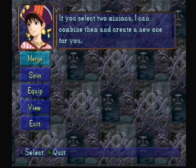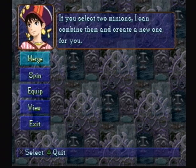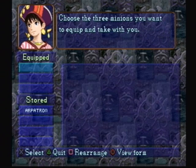Here is the purification menu. Here we have merge — you can select two minions and combine them, but we only have one. Here you can spin your minion into silk and sell them to the village store for money. The more minions you spin, the higher quality the silk will be, and you'll get more money. Equipment, or equip — you can equip yourself with a minion; you can only hold up to three at each time.